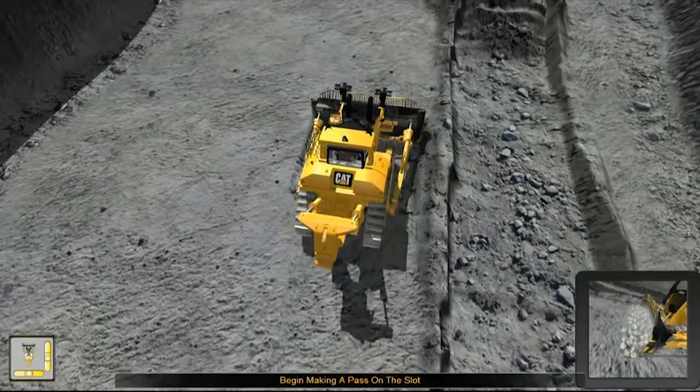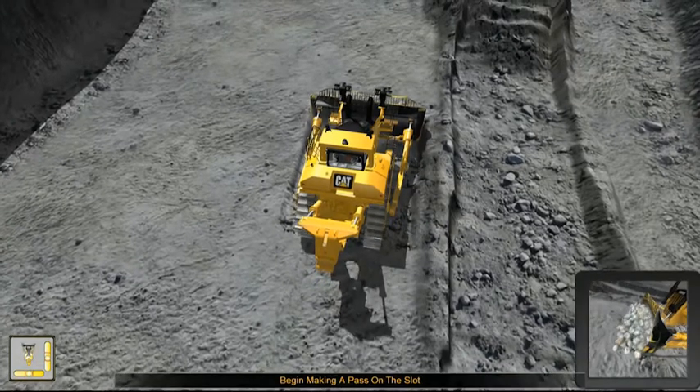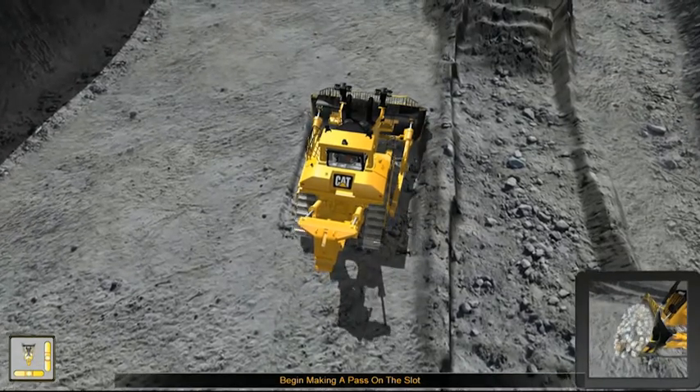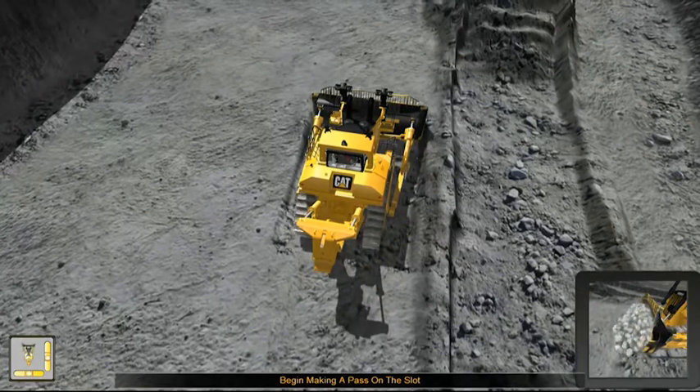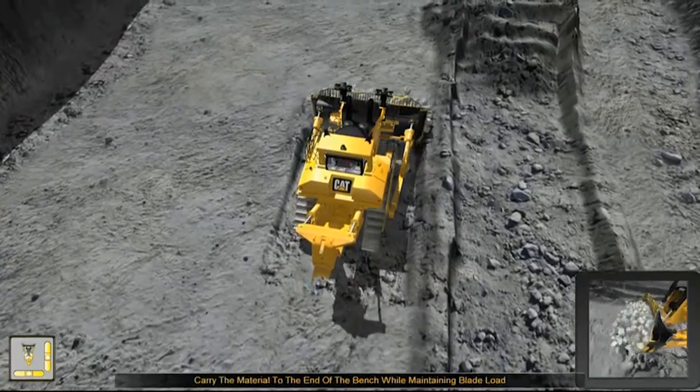The simple thing the CAT simulator shows is slot dozing. You actually create your slot at the start so you have a channel for your material to get pushed through, then you work your way back — it makes it a lot more efficient. Simple techniques like that are easy to show operators.